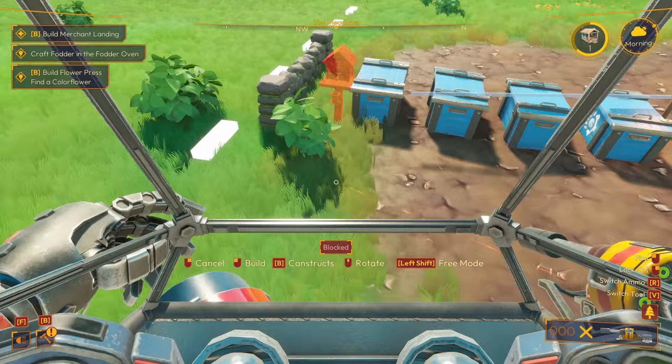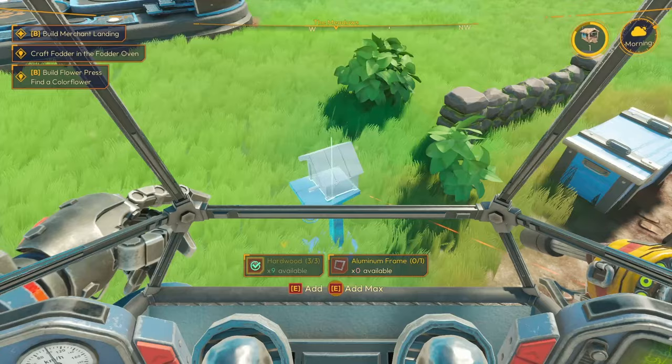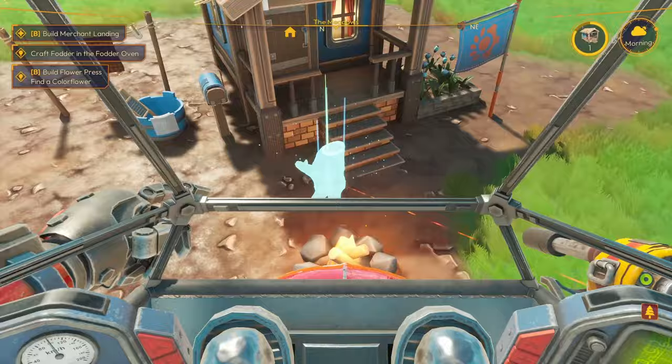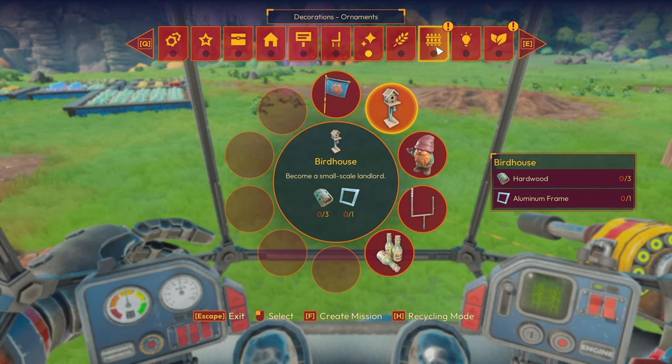We'll put the birdhouse over there. Let's see what we can make. We need clay and an aluminium frame for the garden gnome - let's do all of them, we only need one aluminium frame. Let's see if we can do the gnome - yep! And we're at level two coziness. Does that mean we've unlocked anything? No. We have a brick fence, and basic pots and bush pot are available now.